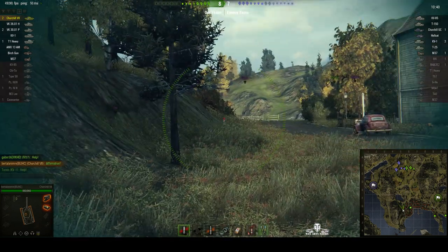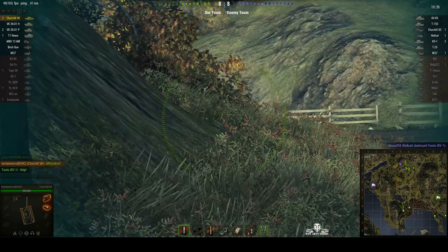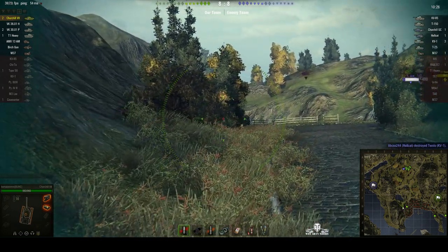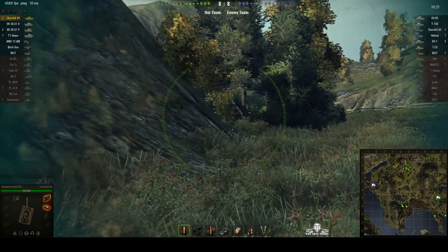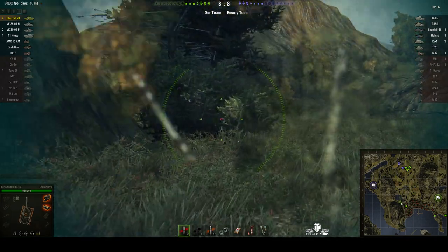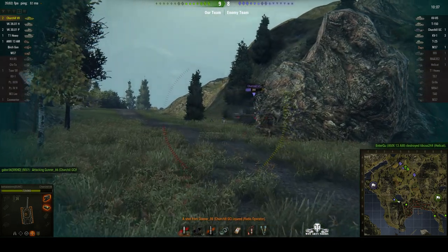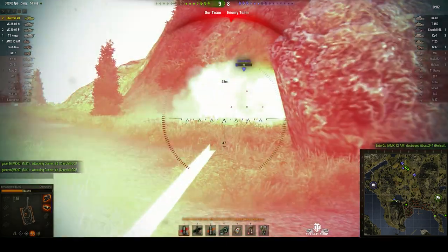He's pulled back around the corner so nobody's spotting him at the moment, but I'm sure he's there. We're gingerly pulling forward. We certainly need to worry about that Churchill Gun Carrier. There are a couple of wrecks here that might provide cover — there's the gun carrier. Got a hit into it, but we took a big hit there. He's seeking cover and using that rock as cover.